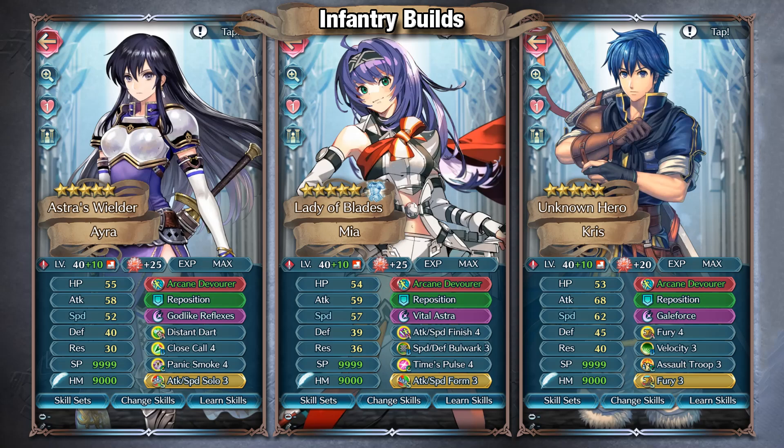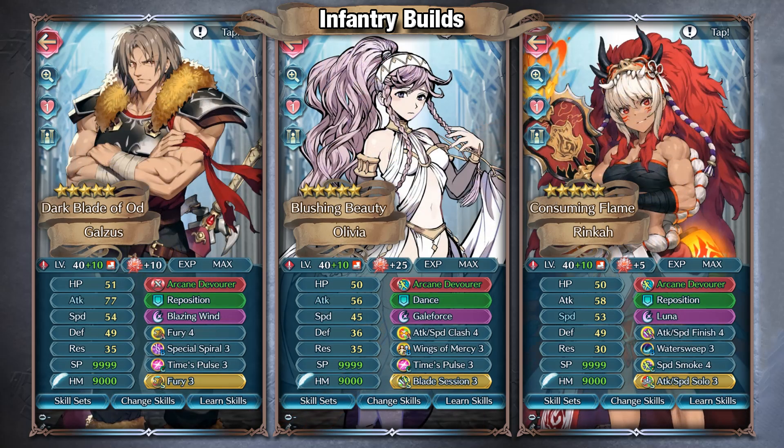The weapon isn't locked to one phase, meaning you could always go into player phase builds such as Gale Force. Gale Force builds are a really good idea here since the weapon has unconditional breath per attack, meaning charging the special is really easy in general. Whether you want to give them Wings of Mercy or have them be the initiator, they have access to plenty of skills that make either role work.